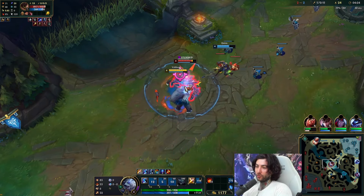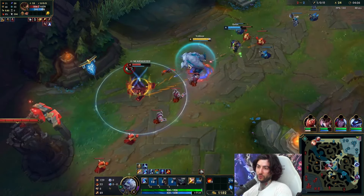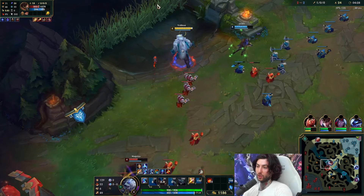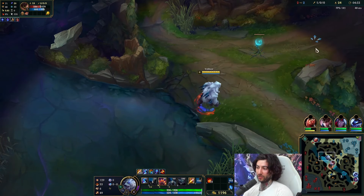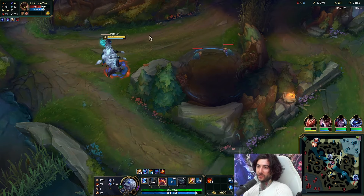This Malphite should not be allowed to be on this wave. We'll start with Q into an E, auto, W stun combo. If he doesn't have Flash, people like that will always die in that combo. And when you're farming, always kind of practice your combos.